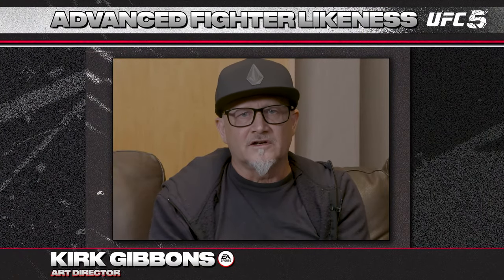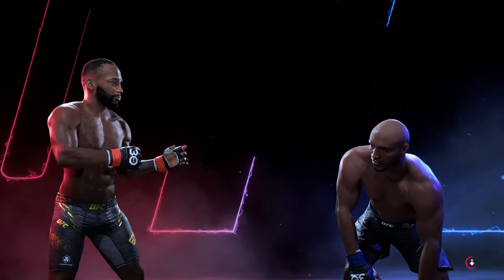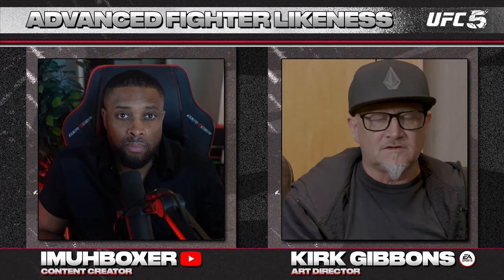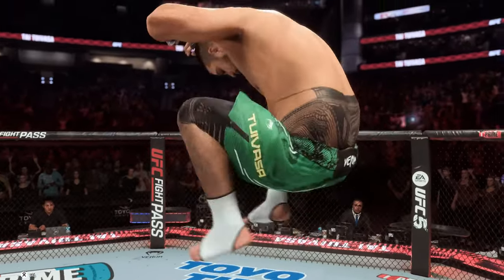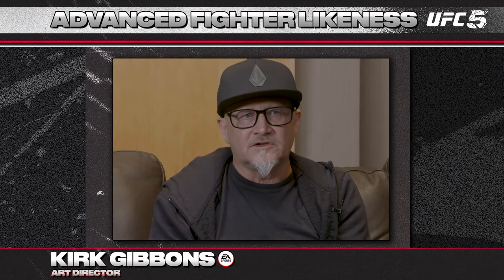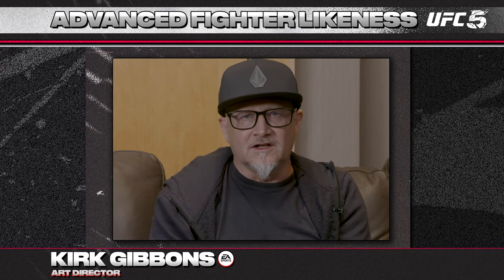Beyond Frostbite, our art team reworked the geometry and texture detail with every fighter, which all sums up to be really powerful. We also have a technology called Shape Shifter, which allows us to modify the bodies to be closer to the real likeness of a fighter. All together, it's really great work by our character team to create amazing likenesses for UFC 5, and I hope our players are going to love it.